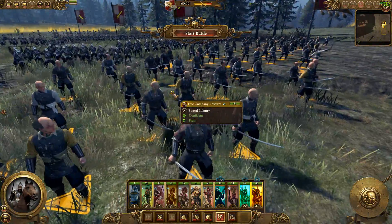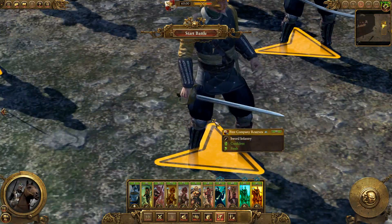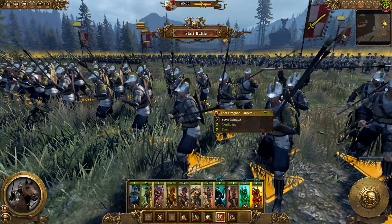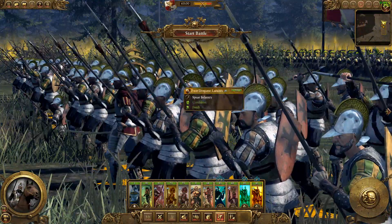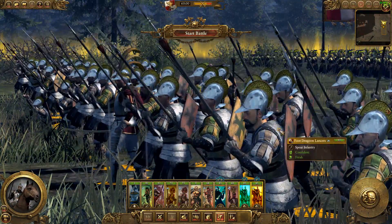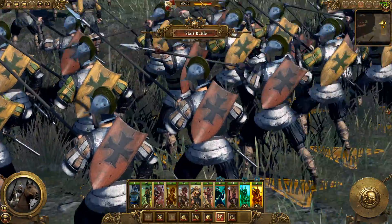Placed behind them we have some free company reserves, kind of like peasants - these guys have some swords. Behind them there are some foot dragoon lancers. These guys look really, really cool. It really does remind me of Napoleon Total War with the lancers with their helmets like this. Looks really nice. I think it's pretty unique how they have shields on the back as well.